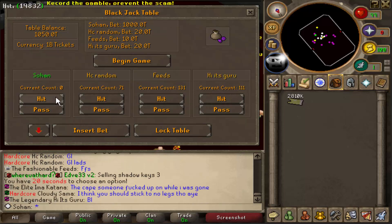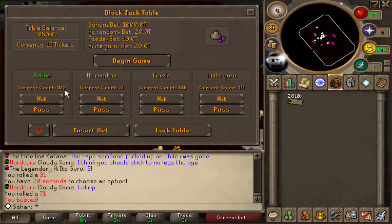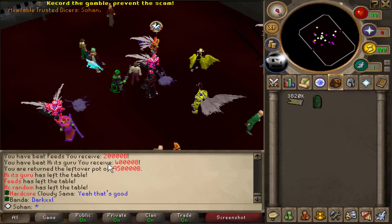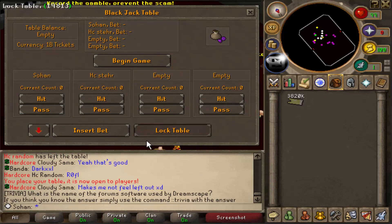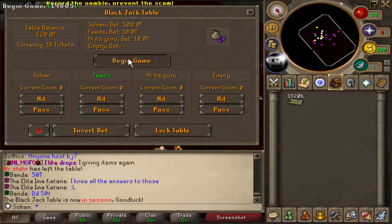Both of those guys busted, so I need to beat 71. I rolled 31 and hit — come on, do not bust. Oh my god — but wait, I still won their money because they busted in the first place! So I actually only lost the 10 trillion bet but still made money on the round overall.